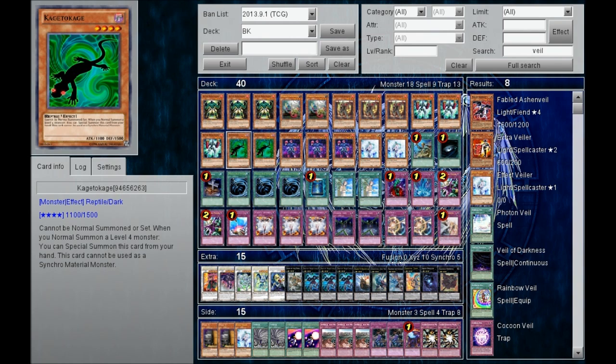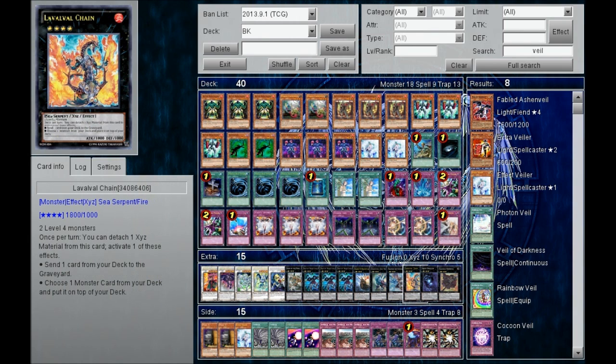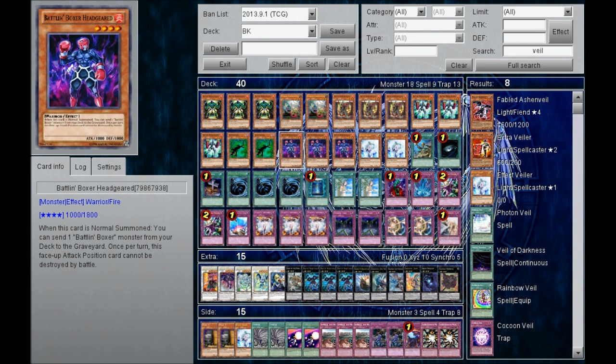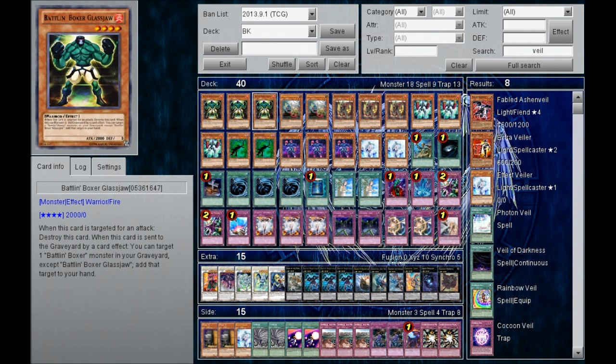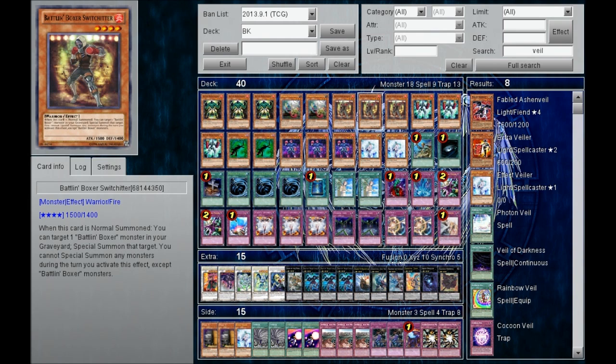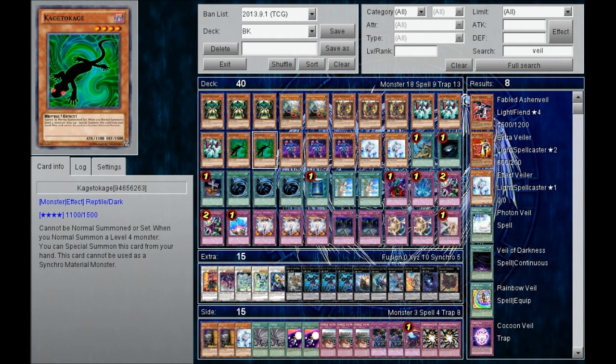Photon Thrasher is good — it's a 2,100 attack monster, and it's a warrior so you can go into warrior XYZs like Blade Armor Ninja or Excalibur. But all of that is really not essential to me. Think about it — if you have Excalibur, why would you want Excalibur when you can go for Lead Yoke? If you have Lead Yoke detached with two materials, it'll be like 3,800 attack, which is really sizable. You'll be 200 attack under Excalibur, but it really doesn't matter. And why go for Blade Armor Ninja when you can summon Switch Hitter, Special Summon Glass Draw, do around 3,500 damage, and still XYZ into Lead Yoke? I didn't see running a warrior-type level 4 that special summons itself as very essential.